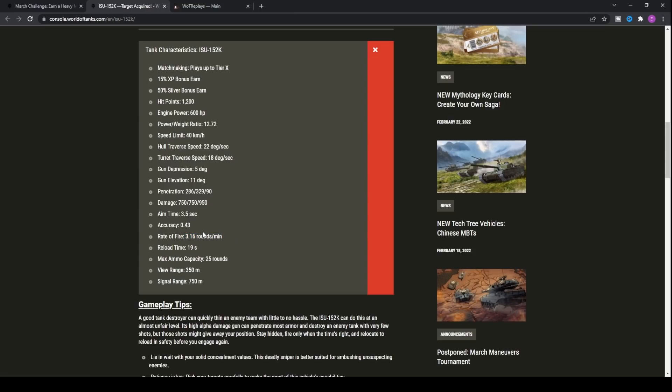The reload is 3.16 rounds per minute, but with Rapid Loading and Advance Loader, you can get it down from a 19-second reload to about 14.5 seconds to deal 750 alpha. Compare that to something like a T110E4 or an Object 268 — it's not that far off. This tank is going to be utterly bonkers.